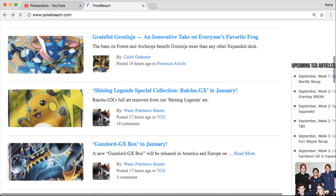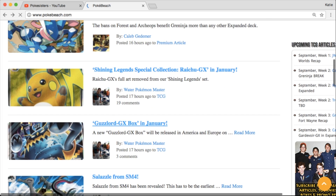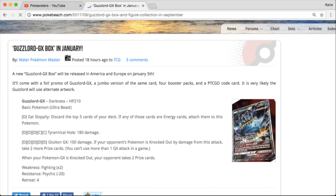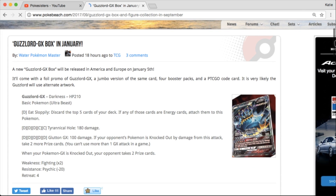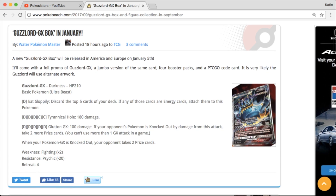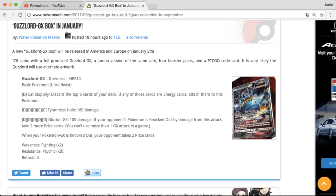We've got a Guzzlord GX box in January. It'll come with a foil promo of Guzzlord GX, a jumbo version of the same card, four booster packs, and a code card. So basically just your normal GX collection box — it'll probably be 20 bucks.